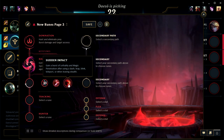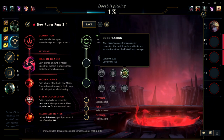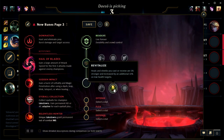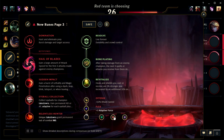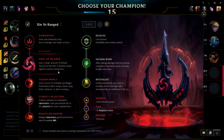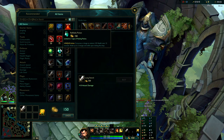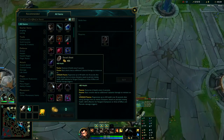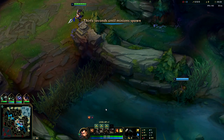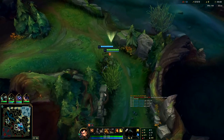There are two rune pages I want to run. The first is best against melee: Sudden Impact, Eyeball Collection, and Relentless Hunter — you'll need that for roams. For tough matchups I'll go Bone Plating against burst or Second Wind versus ranged so I can heal when poked. For starting items, it's an easy matchup so we'll go Long Sword and Refill. Against a tough poke matchup like Syndra, go Doran's Shield. If it's super easy you can even go Long Sword and Regen Bead since you want to rush straight into lethality.